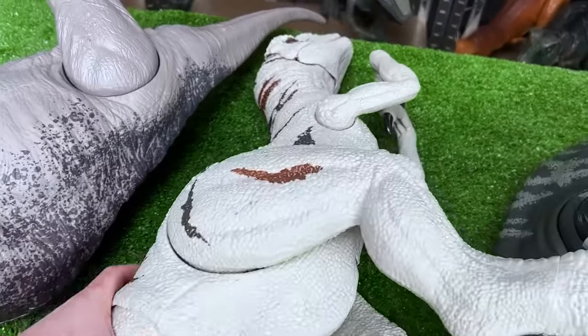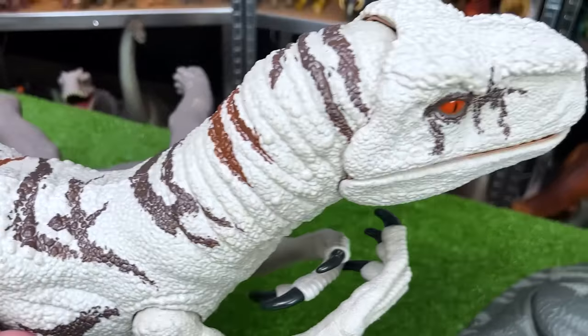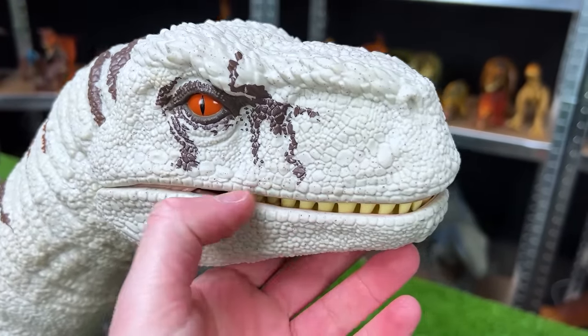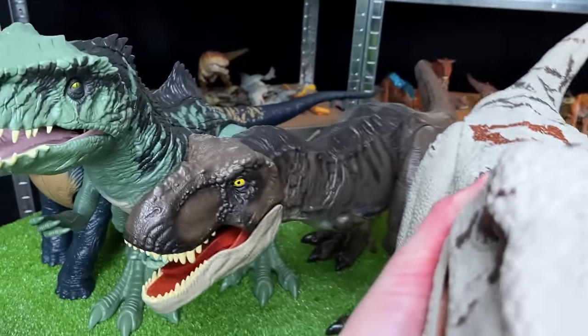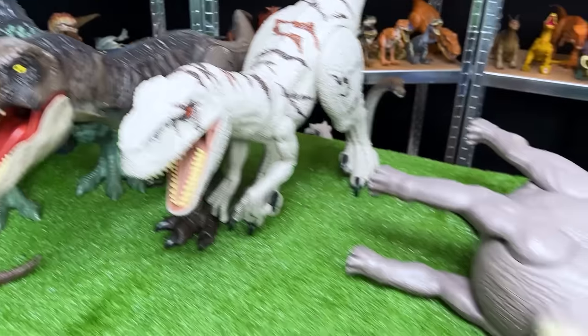Next is this awesome Atrociraptor figure. This one is white with two different tones of brown striping along its back and sides. And unlike the other super colossal figures we've seen so far, the teeth are actually fully inside the mouth, compared to the other figures where the teeth are on kind of the outside of the mouth. All right, let's move on to the next biggest.